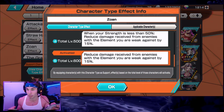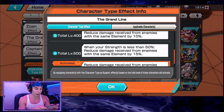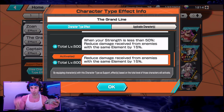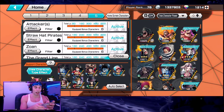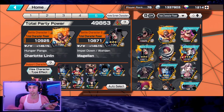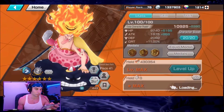Zoans reduce damage received from elements you are weak against by 15%, which makes you super tanky — Big Mom being tankier works in your favor. Grand Line reduces damage received from enemies of the same element, so you're taking reduced damage from greens and blues, and you already have a color advantage against reds. My support is at 149.1, and once I get extra blue zoans it'll be even higher.